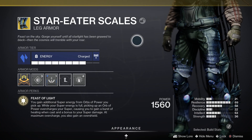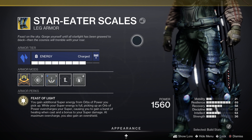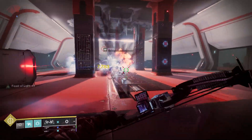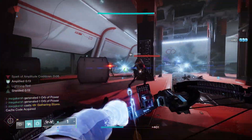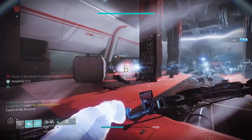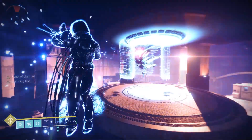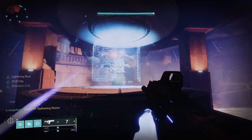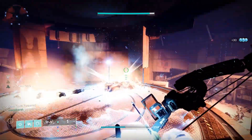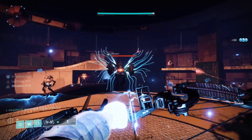For the exotic armor I'm using Star Eater Scales — exotic hunter leg armor introduced in Season of the Splicer. The main perk is Feast of Light: you gain additional super energy from orbs of power you pick up. While your super energy is full, picking up an orb overcharges your super, giving you a burst of healing when cast and a bonus to super damage. At maximum overcharge you also gain an overshield. You can get Star Eater Scales from Legend and Master Lost Sectors when running them solo on leg reward day.